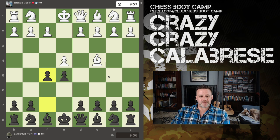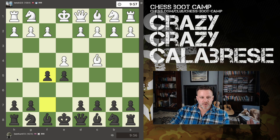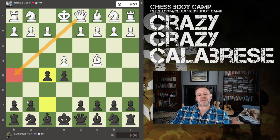This is known as the Calabrese Counter Gambit. It's kind of risky because you've immediately opened up this diagonal towards the king — that's not playable right now because you've got g6 and everything's covered — but the idea is we want to throw white off his game straight away.